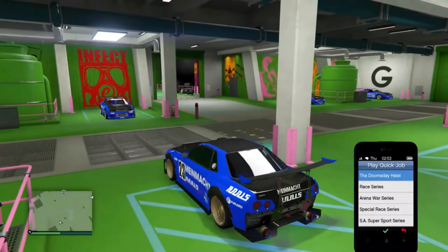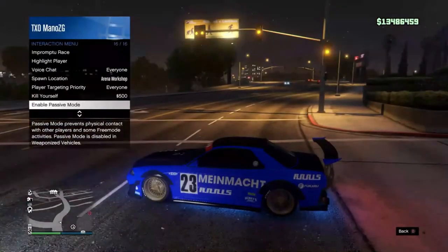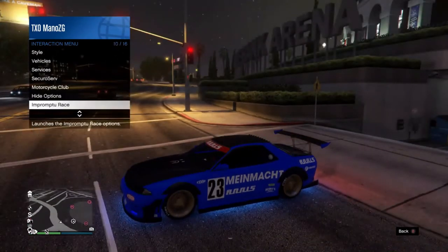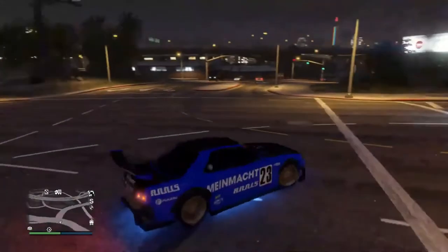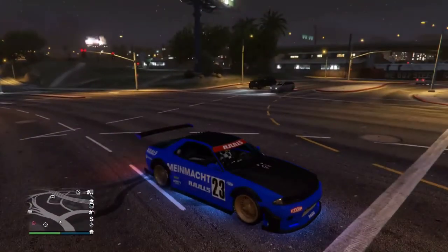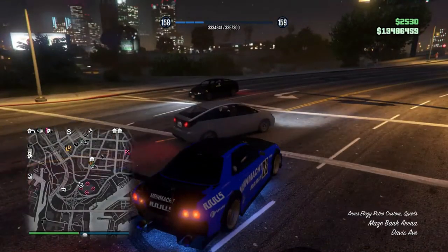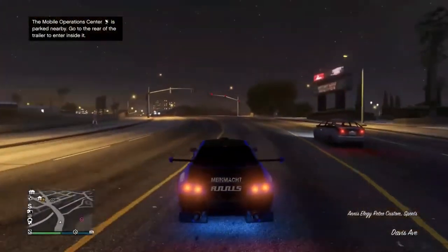Open up your phone, go to quick job on the left, and start up a random golf job or any of those activities. Start up the golf job, then open your phone again and call over your MOC. You're supposed to drive out at the same time when you start up that mission. Start the mission, drive out, and when you spawn outside in the car, open your phone — the mission will cancel — then call over your MOC. Your MOC will spawn in and you want to drive to it.